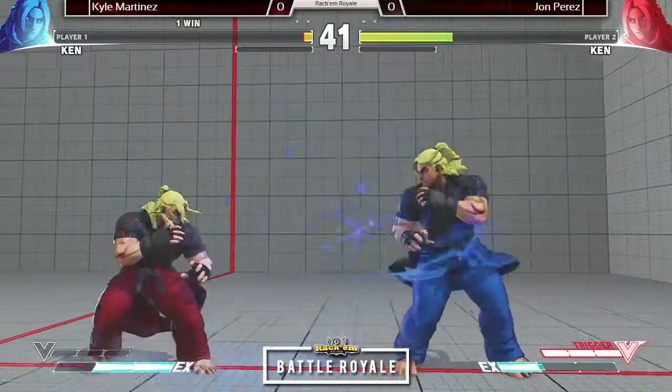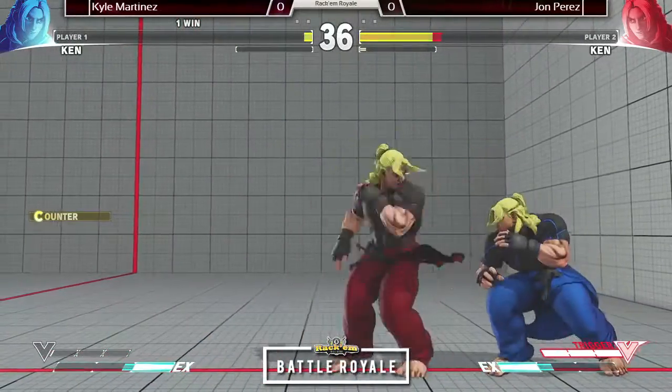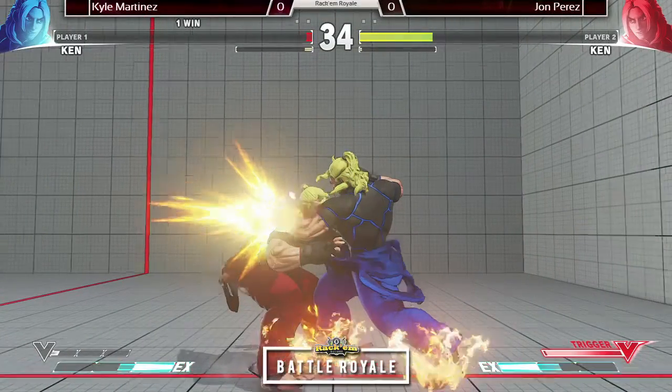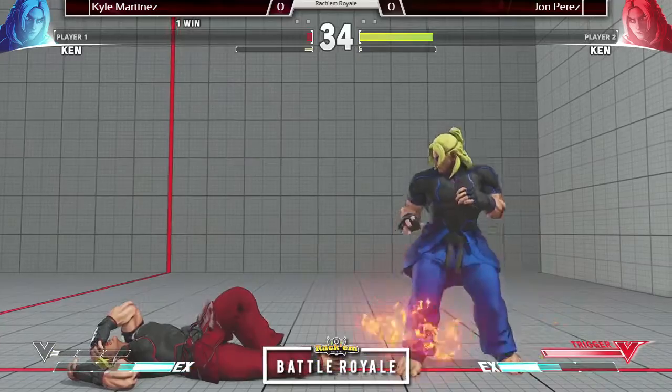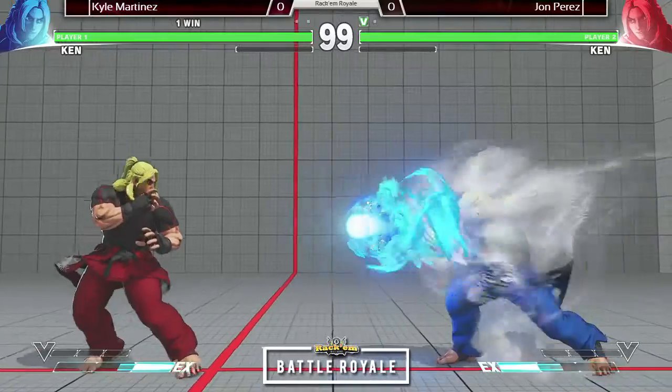A lot of respect from Kyle there — not throwing any fireballs, any buttons. He tries to go for some sort of frame trap, but that is plus, and he gets hit. Jab into back medium punch. John taking the early lead here in our first top 8 match of the night.